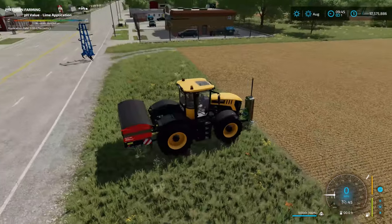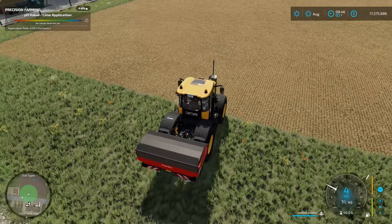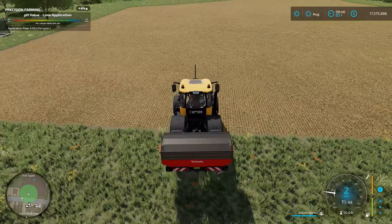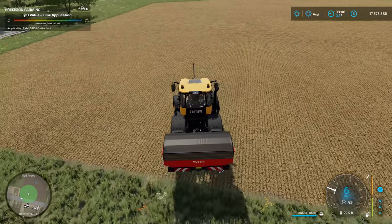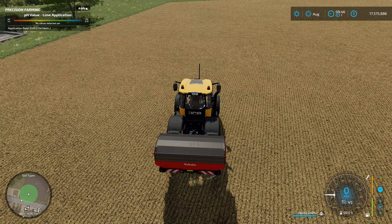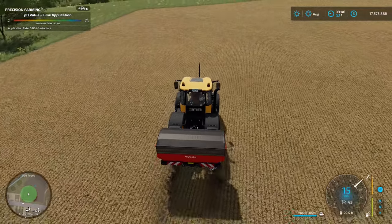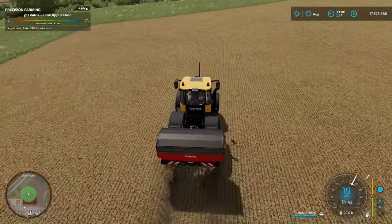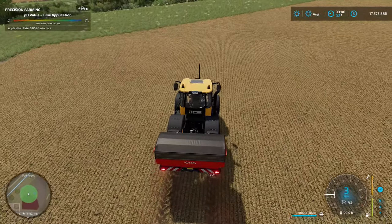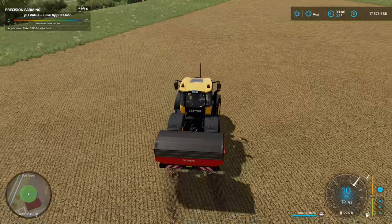With the soil sampler unfolded and on the ground, I'll bring up the map in the bottom left-hand corner. That green circle is the base soil sample area — the area we can grab the soil sample in. We're going to go all the way around the field and grab samples. Make sure you cover the entire field because that is very key.